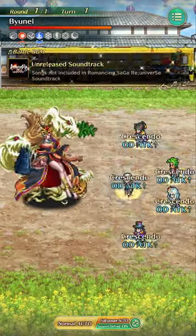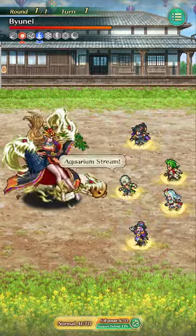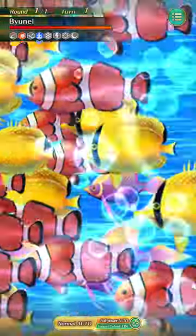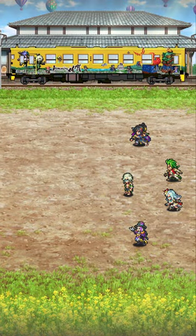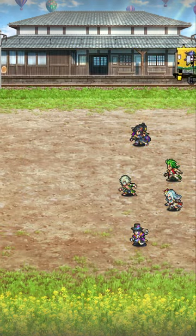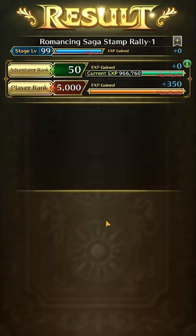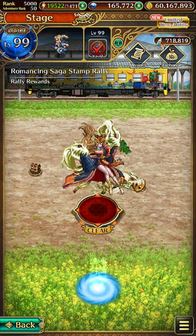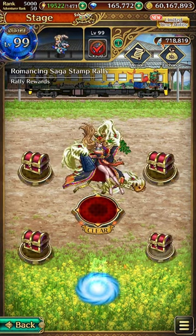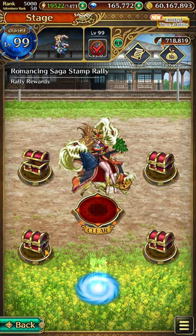Just finish this battle with Bune. Once Bune has been defeated, the chest should appear, and then we can grab the stuff together with a bunch of goodies.